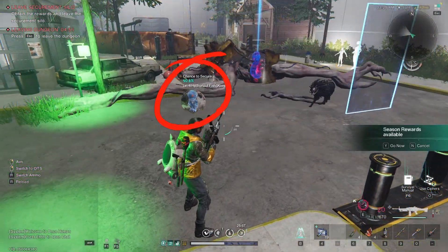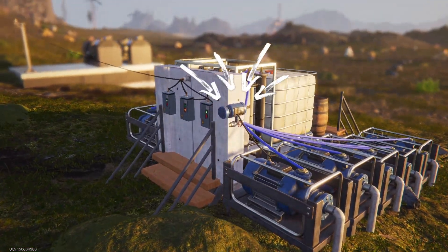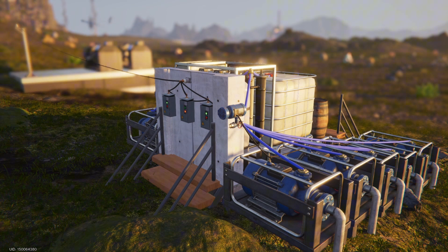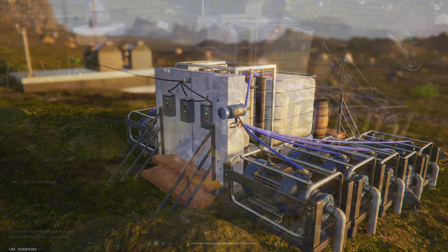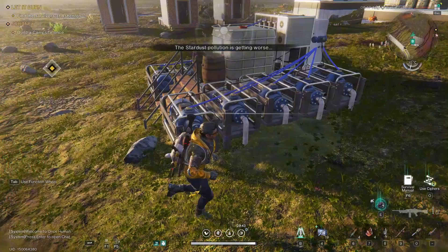Before we get into building, I would like to explain why we need wall-mounted pumps, as they are the most confusing ones. There are actually a few reasons. The first reason is that when the regular pumps are pressed to the ground, the build looks much neater.